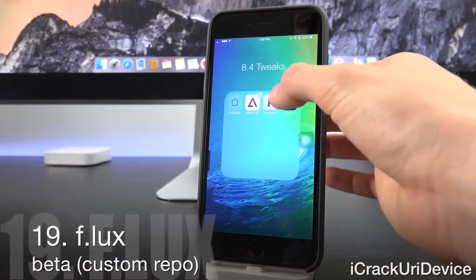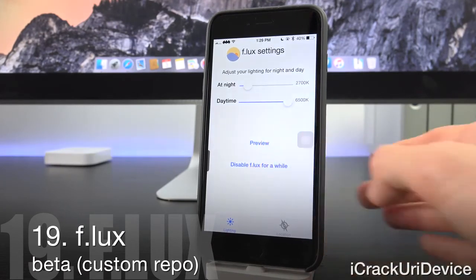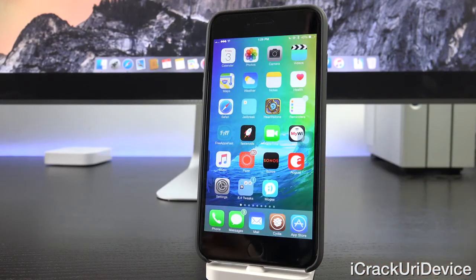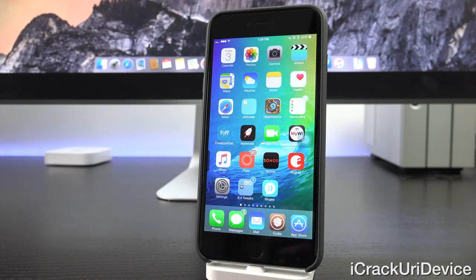Flux is a tweak I talk about all the time. It modifies the color warmth of your display at night for a better viewing experience. As you can see in the preview, it reduces blue light exposure and eye strain. For iOS 8.4, you can't install it from the default repository — you need to add the custom repo: getflux.com/cydia. That's Flux's official repo, where beta versions are released much faster than public updates.